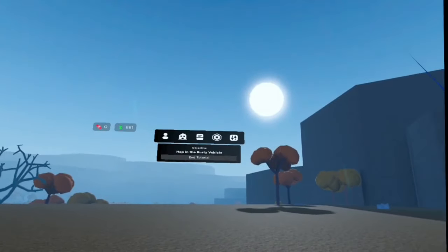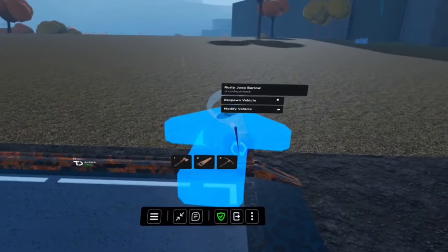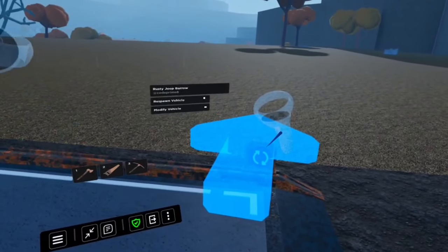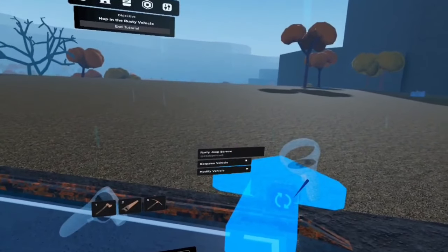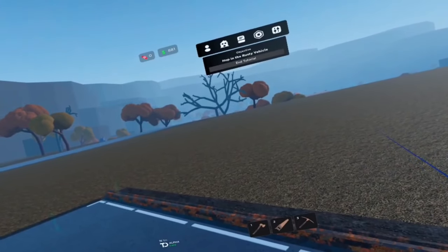Where are we at with our tutorial? Hop in the rusty vehicle. I was trying to customize, wasn't I? Let's do the customize. Where'd my Xbox controller go? Oh, there it is. Customize, modify. My controller turned off — ha ha!